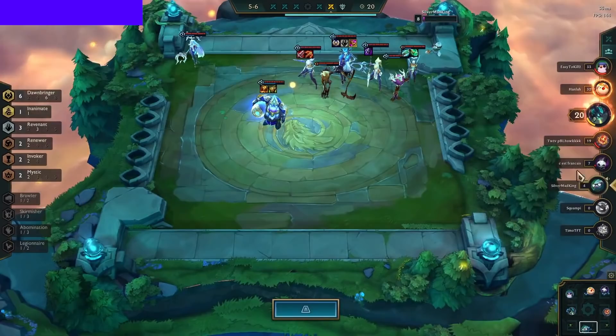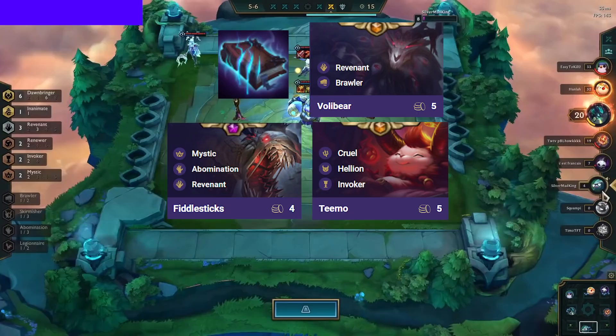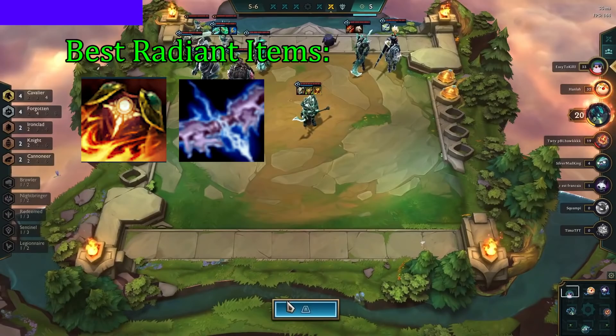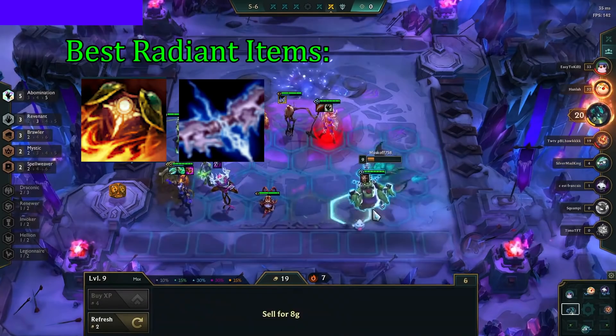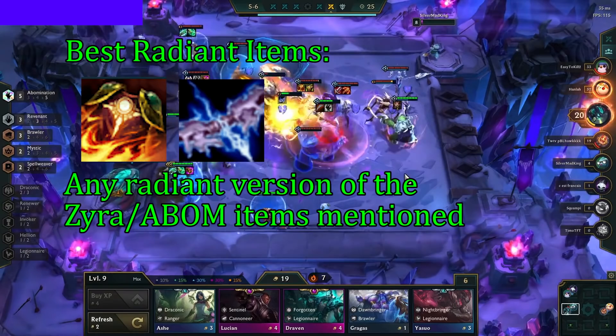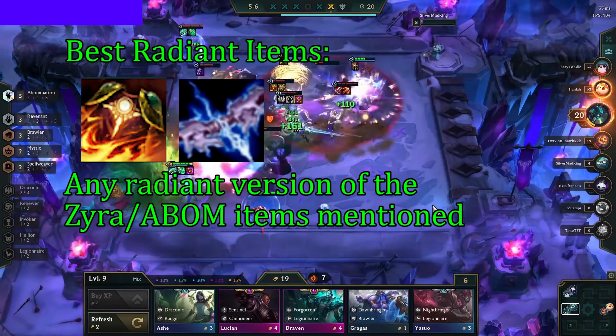In the late game, good items to take from Carousels or Armories are Morello for Volibear, AP items on Fiddlesticks or Teemo, or generic aura items like Zeke's, Chalice, and Trap Claw to buff up your Zyra or Heimerdinger even more. The best Radiant items for this comp are Sunfire or Ionic Spark on an Abomination unit, meaning two of these are active on the map so an entire team can be covered with Sunfire within 5 to 10 seconds. Ionic Spark shreds magic resistance, and since almost all of our damage is AP, this increases DPS by a ton. You will also do well picking up any Radiant version of the Zyra items or tank items for the Monstrosity or Zyra unit.